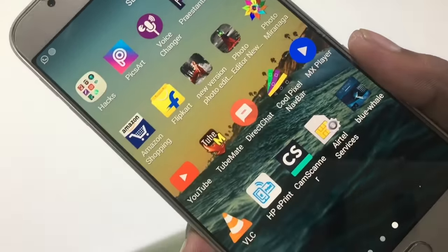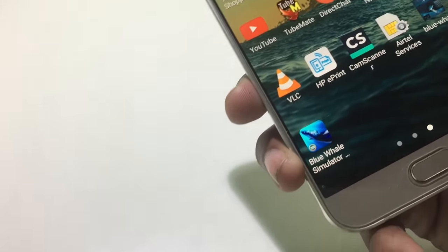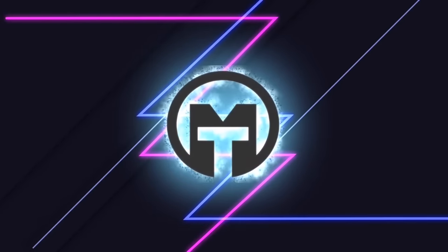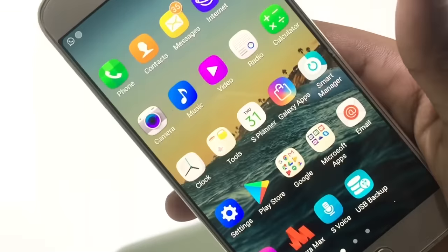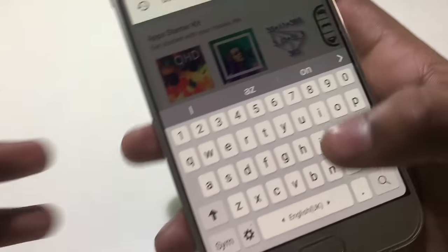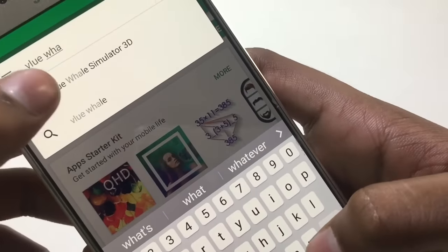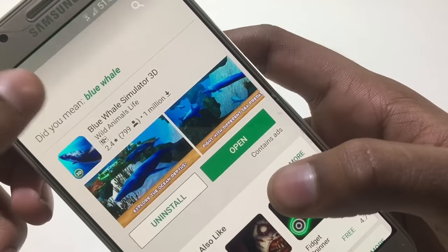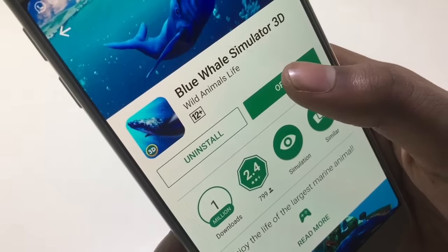Hey, what is up guys and welcome back to another video. In this video I want to be doing the gameplay for the Blue Whale game, so let's check it out. First, let's know how you could download the game — go to the Play Store and search for Blue Whale game. You get the game right here, this is the game, and you just start install it. I've already installed it, so let's open it.